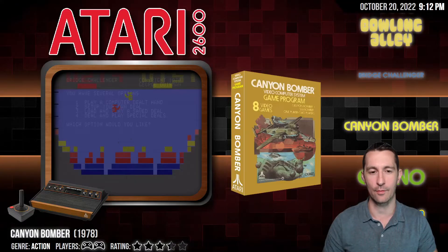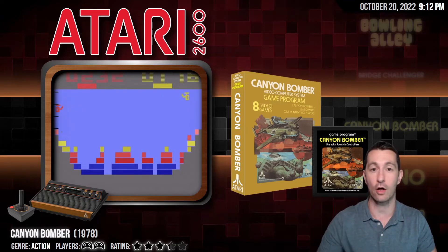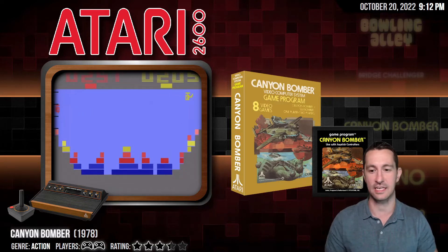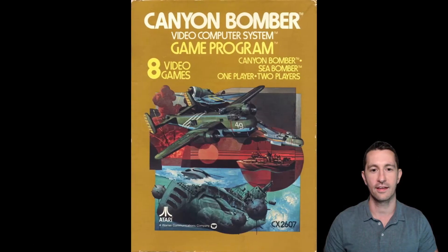Moving on to our next game. We're in 1978 playing every video game, now at the end playing all of the rest in alphabetical order. We got some sound — classic 1978 sounds. This is Canyon Bomber on the Atari 2600. We saw this earlier in the arcades and this is the home port. Here's the artwork for Canyon Bomber. There's the front box. This has eight games: Canyon Bomber and Sea Bomber.